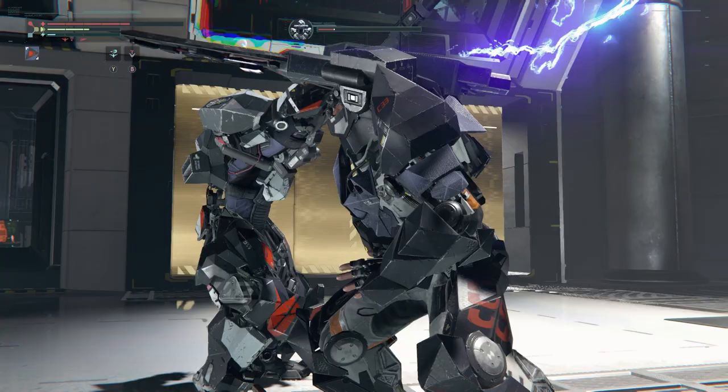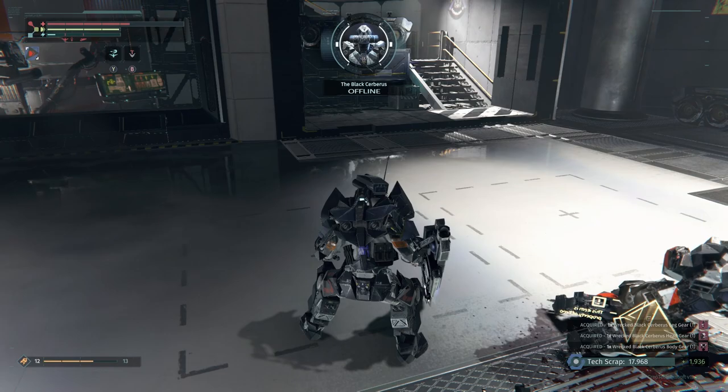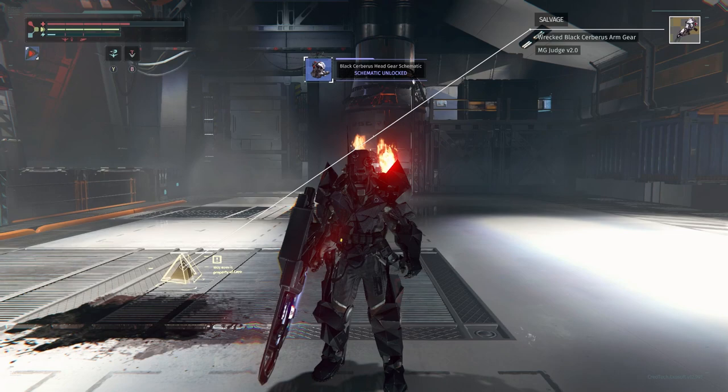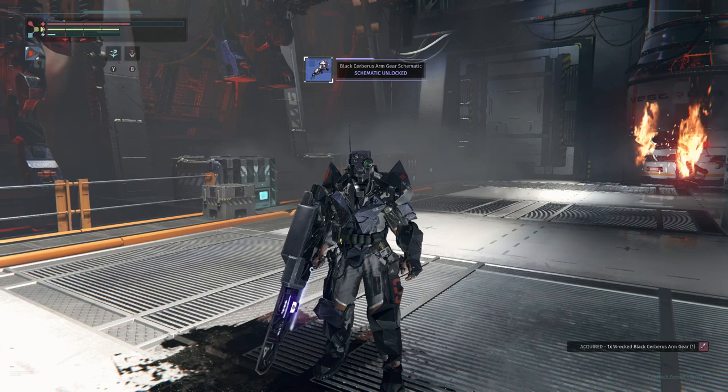Holding down the button and removing his arm should net you the head, chest, and leg armor schematics, while picking up the loot on the ground grants you the arm schematic and the MG Judge version 2.0. Just a quick note: destroying the two silos is what gives you the first three schematics, and the successful arm cut gives you both the arm schematic and the upgraded weapon. You need to do both to get all of the loot, and it is very possible to only do one or the other during this fight.